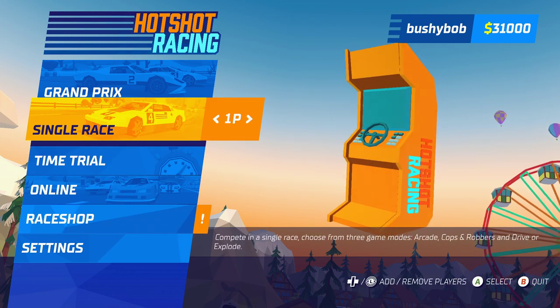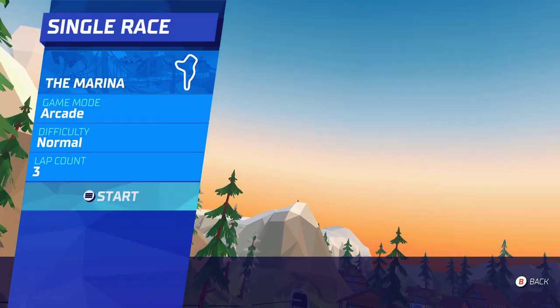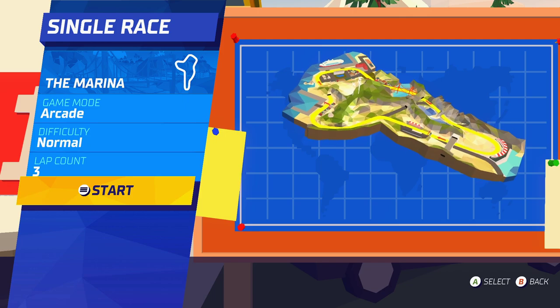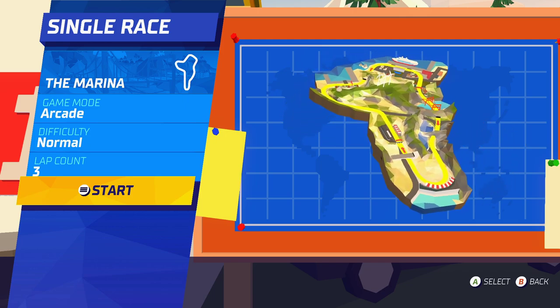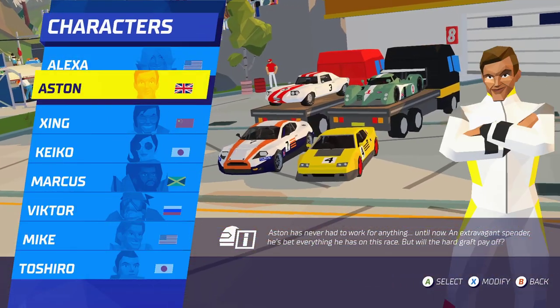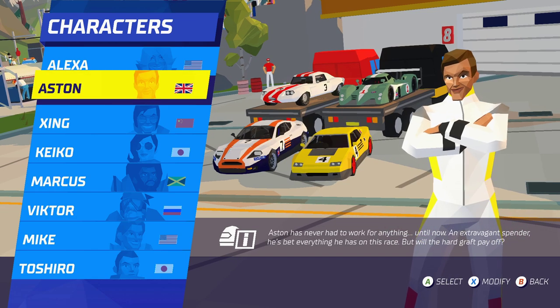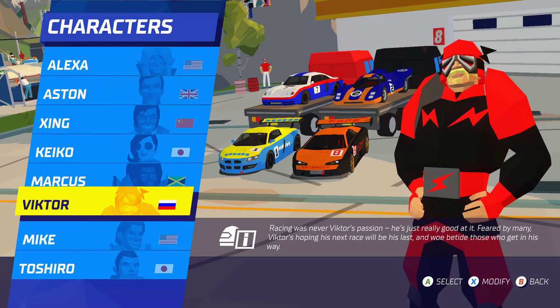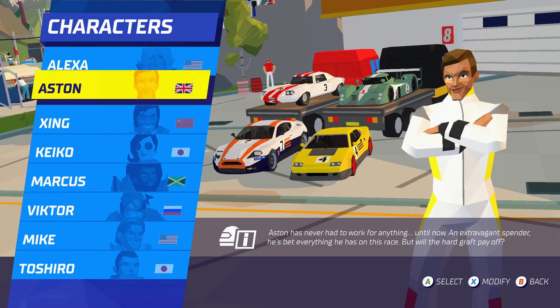Without further ado we're gonna jump straight into a single race. We'll be racing at the marina on normal difficulty level. Game difficulty seems to be quite tough from what I'm finding anyway. I've got a selection of preset characters — we're gonna pick Aston, Mr. GB.